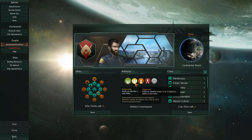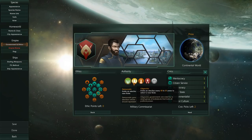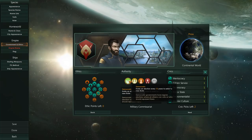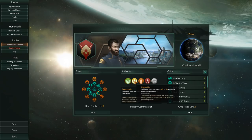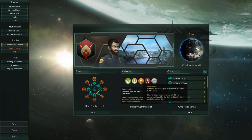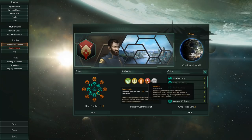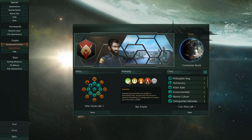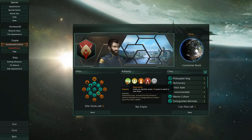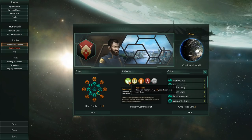We can also change our authority — our authority is the type of government that we are running. We can be Democrats where we have an election every 10 years. We can be an Oligarchy where an election is held every 40 to 50 years. A Dictatorship where the ruler is for life. And Imperial, where basically we have a line of succession. Every single one of these rulers will give you bonuses depending on your empire. And some civics are only available to certain types of authority.